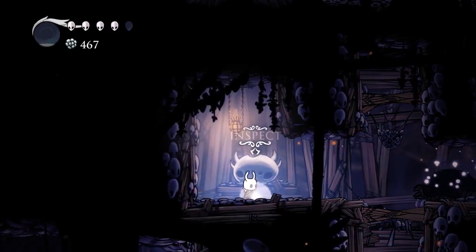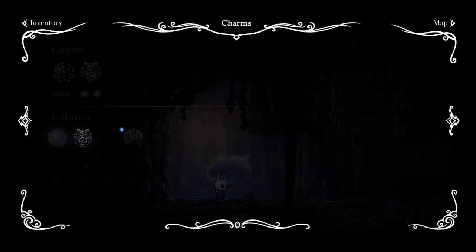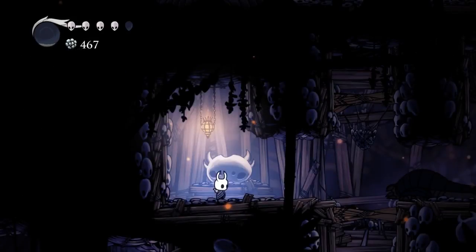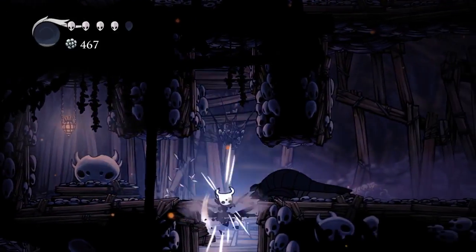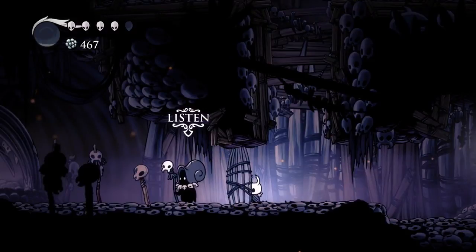Oh! There's something here — Soulcatcher! Oh, it's a charm! Draw more soul — increases the amount of soul gained when striking an enemy with a nail. Okay. I keep calling them badges — I've got Paper Mario on the brain.